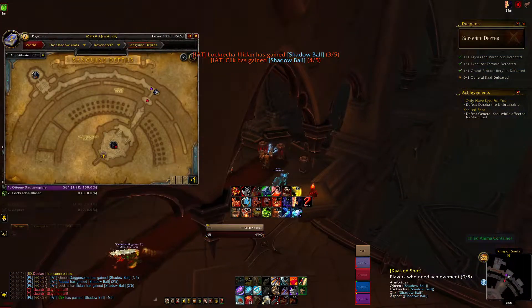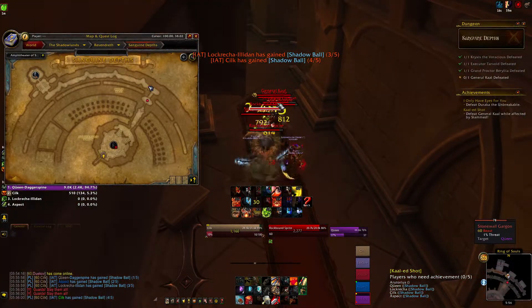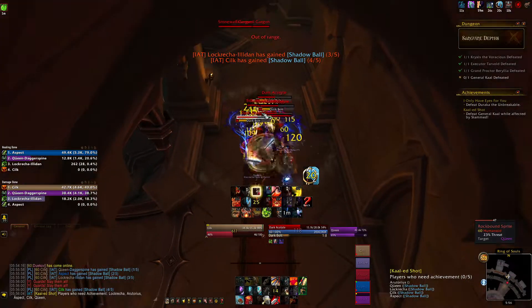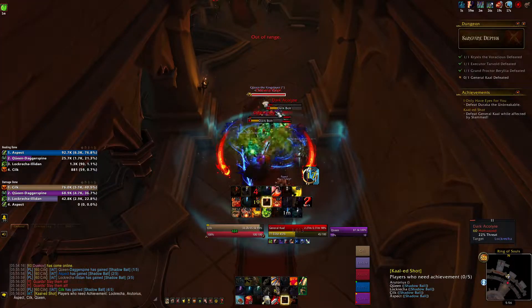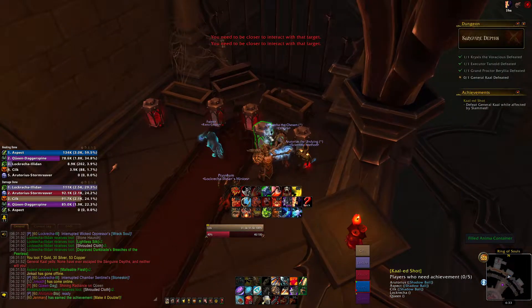Before you start the gauntlet with the last boss, pick up a filled anima container at the start of that hallway. These disappear once the boss is pulled and do not respawn. This puts a permanent buff on you that is actually a DoT — it deals 1100 shadow damage every second. If you use an immunity or if you die, this gets removed and you cannot pick up another container; you have to reset the dungeon to try again.